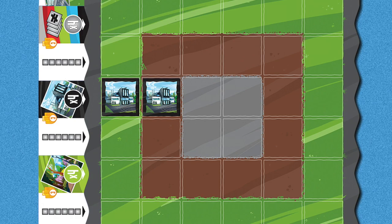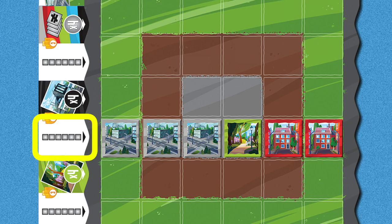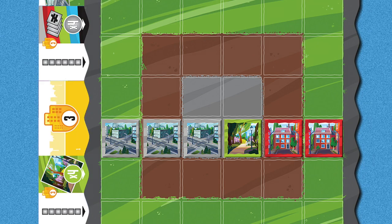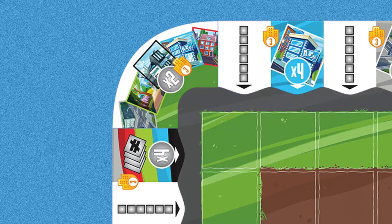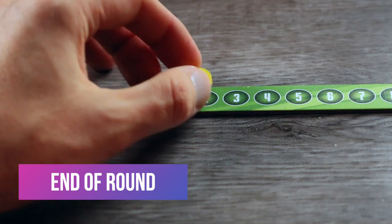If a player fulfills either side of a bonus tile by having four specific buildings in the row or column shown by the arrow, or filling the entire row or column, they flip the tile face down to be scored at the end of the game. The corner bonus tile can also be flipped if there are two of each tile type anywhere on their board.